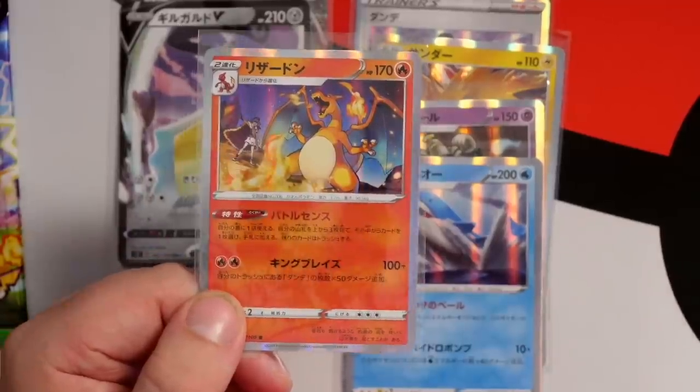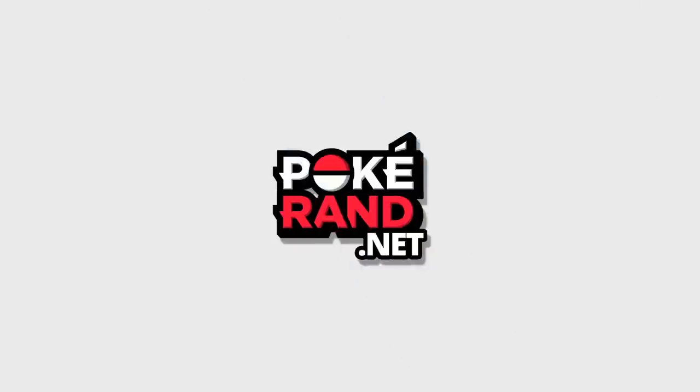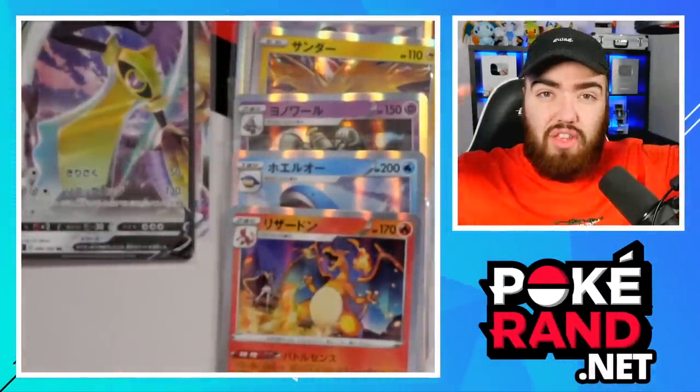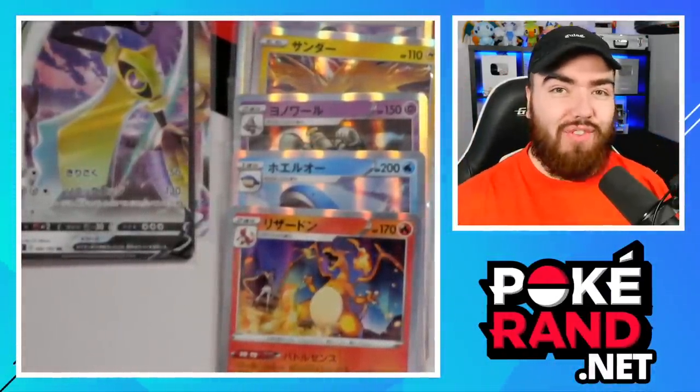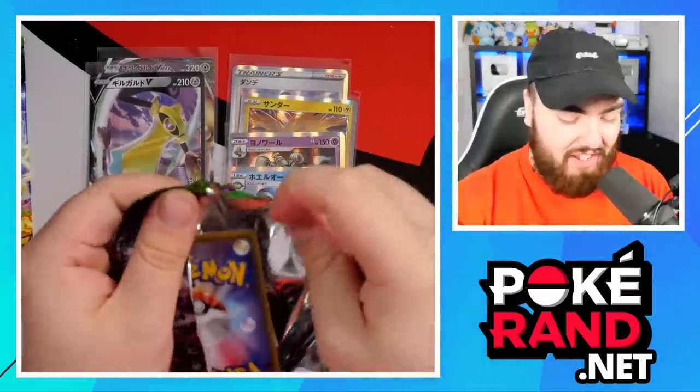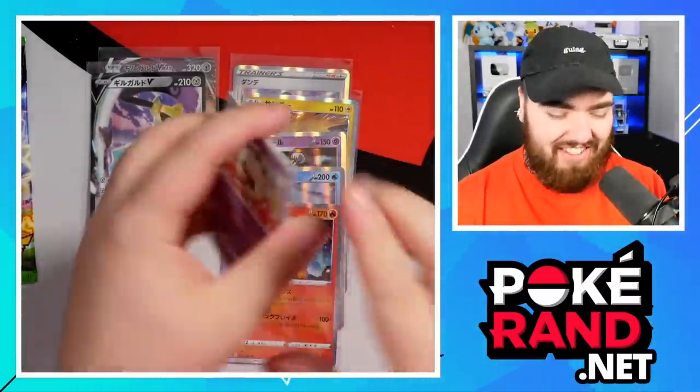I really like this card. This is actually going to be coming out in English - it's going to be in the Vivid Voltage set of course, but it's also going to be in the theme decks. So you're actually going to get a Cracked Ice version of that Charizard. Pokemon do know how to make money, guys - they do know how. I rate it, just let me keep spending money.